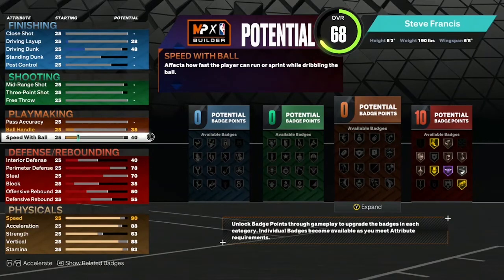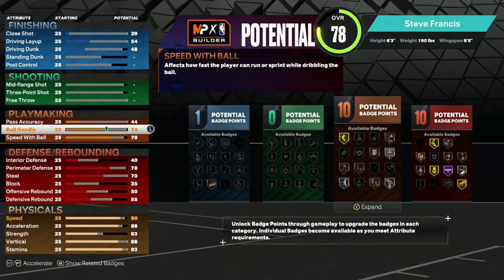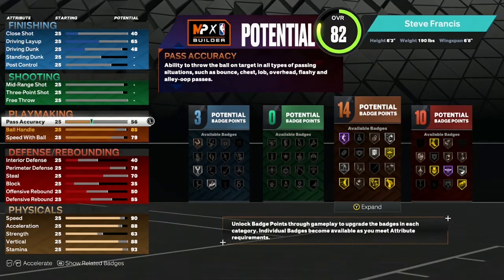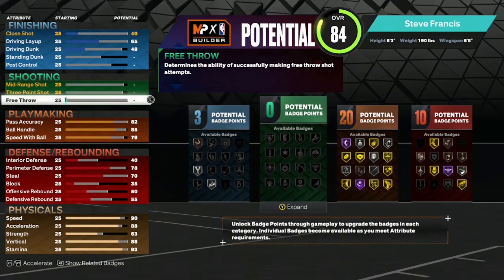Moving on to your playmaking: speed with the ball, take that up to 79, ball handle put it at 85, pass accuracy make that 85. That gives you 20 playmaking badges — 33 badges so far.